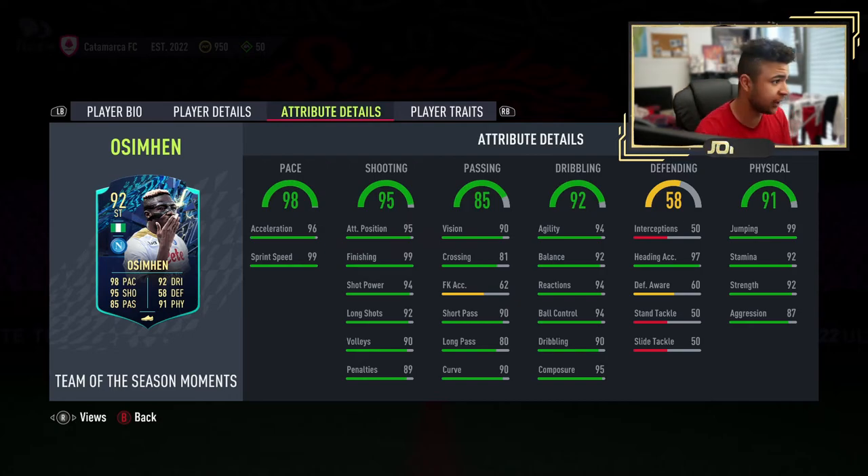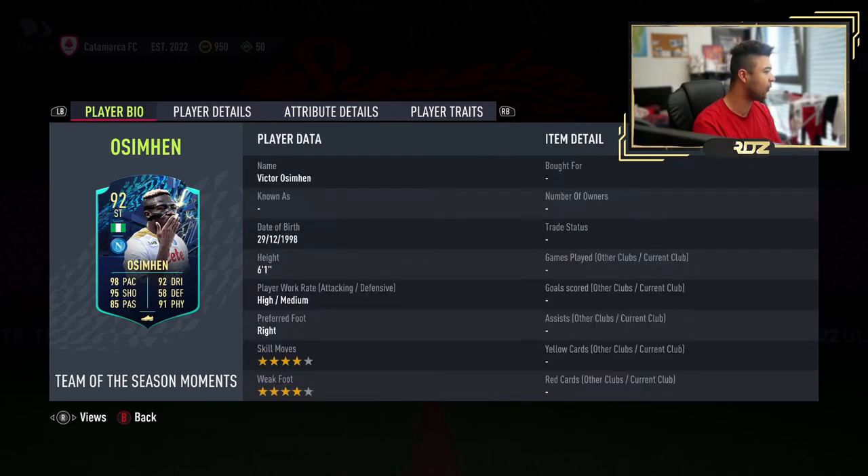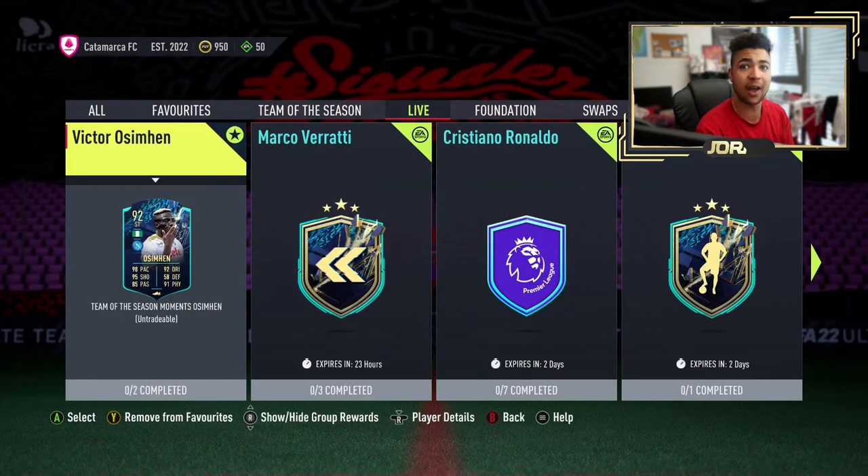Defending overall of 58: 50 interceptions, 97 heading accuracy — don't forget this guy is 6'1" — 60 defensive awareness, 50 stand tackle, 50 slide tackle. All those stats are irrelevant apart from the heading accuracy. Physicality overall of 91: 99 jumping, 92 stamina, 92 strength, 87 aggression. Wow, what a card this is. Boy oh boy, I just hope it's not going to cost me an arm and a leg to complete.